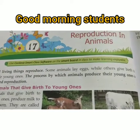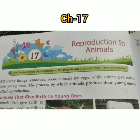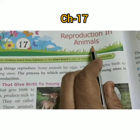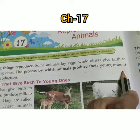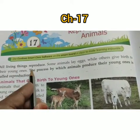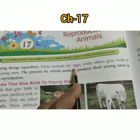Good morning students, welcome to Chapter 17 - Reproduction in Animals. The process by which animals produce their young ones is known as reproduction. All living things reproduce. Some animals lay eggs while others give birth to their young ones.